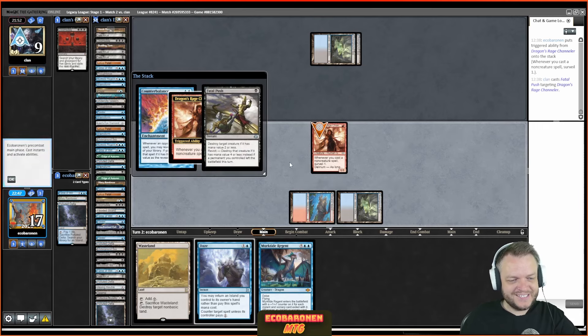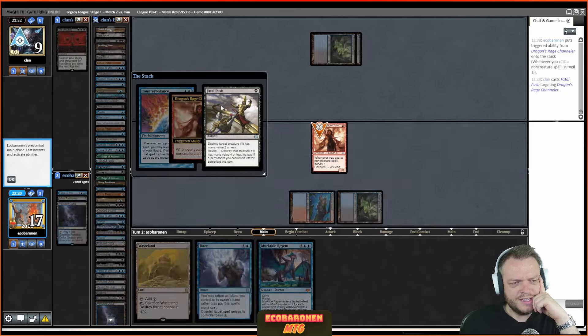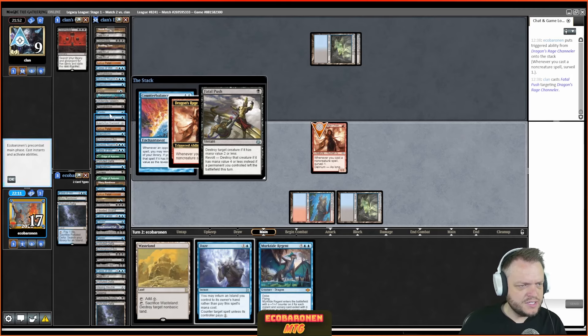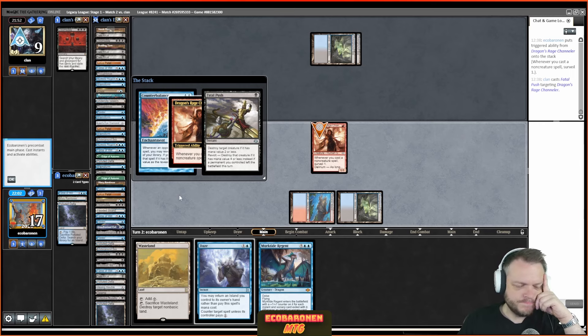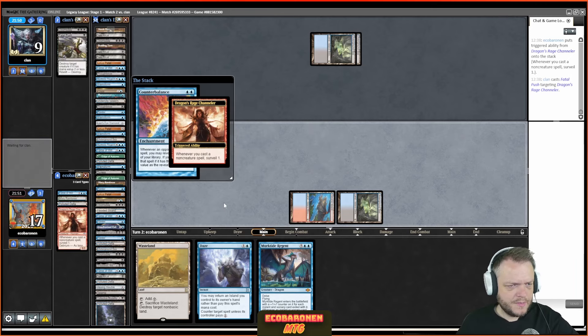Fatal Push in response — this is so funny. Fatal Push in response and I have the Daze. I don't know which mana cost I want on top — probably one. What if I cycle cycle then Daze? This is confusing because I'm not sure about the LED-Consider package. No Considers out here — even Collective Brutality. Lots of stuff here. Why would I want that card in play? Let's see if we can flip here.